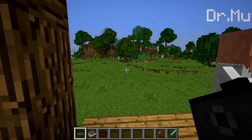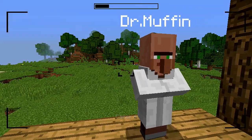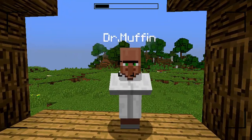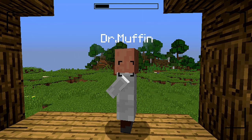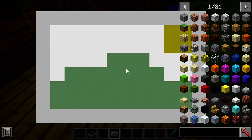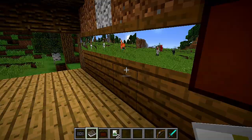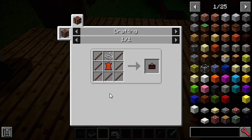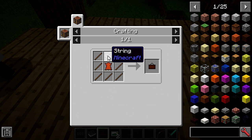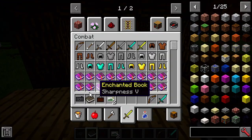If you have the camera, just right-click and you'll see the view from inside the camera. You can toggle your face and see yourself. If you left-click, it will capture the image. The image will show up and you can display it. To get the image frame, just place a stick, leather, and a string.